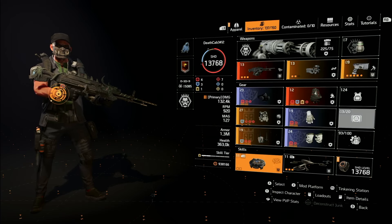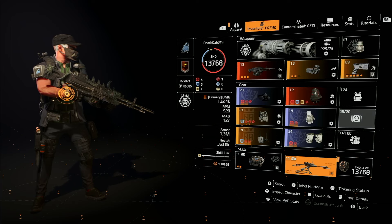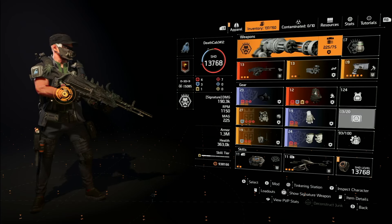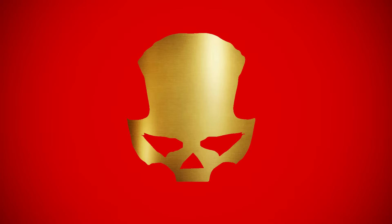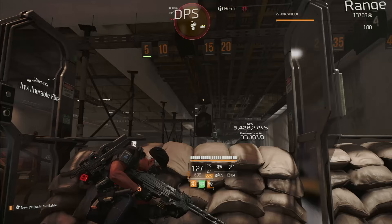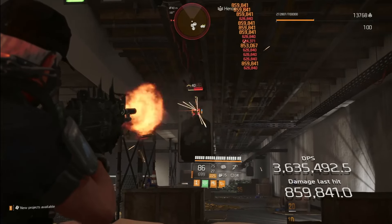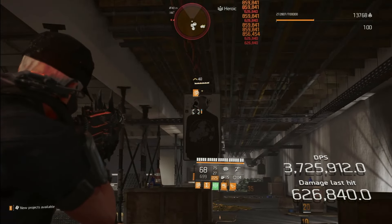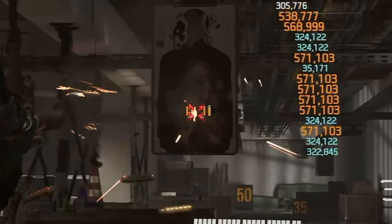The amplified damage is beefing all of that up. For skills, I'm using the decoy so I can spend more time shooting, and then I have the fixer drone. For the specialization, I'm running Gunner for ammo regeneration and armor on kill. This is what the damage looks like on the head — full stacks, almost a million on the head, and the body hitting 571, approaching 600,000.